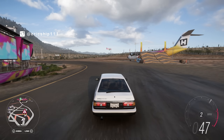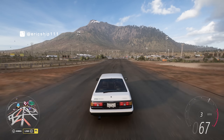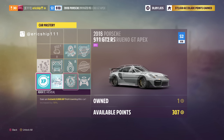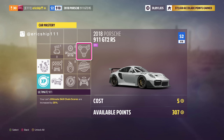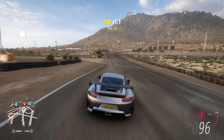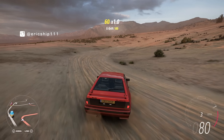As most of you know, Playground Games do like to put in certain easter eggs in some of their vehicle's car mastery perks. For example, with the Toyota AE86, it's no secret that the names of some of these perks obviously reference the popular manga or anime Initial D, or even the Porsche 911 GT2 RS, where one of its perks references the reveal of Forza Motorsport 7 back at E3.